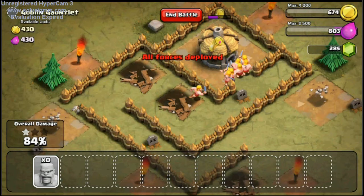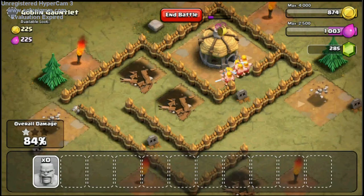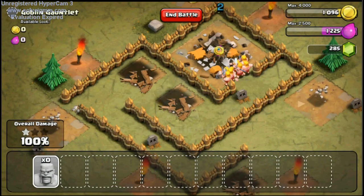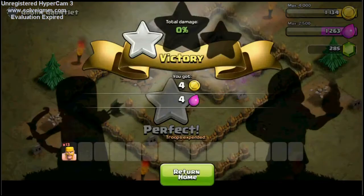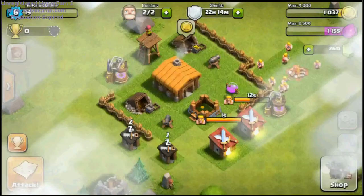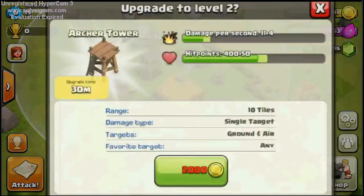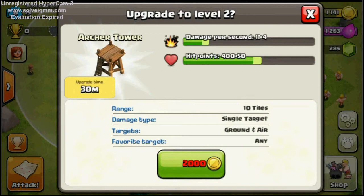Good — I got scared there were like 3 more; we would have been in deep trouble. Later for these levels we'll do them using balloons, because balloons are great against air defense. Wow, that one barbarian just broke through that wall — he must feel great. The Archer Tower just finished — so this is an Archer Tower: range of 10 tiles, single target, shoots ground and air, and has no particular target preference.